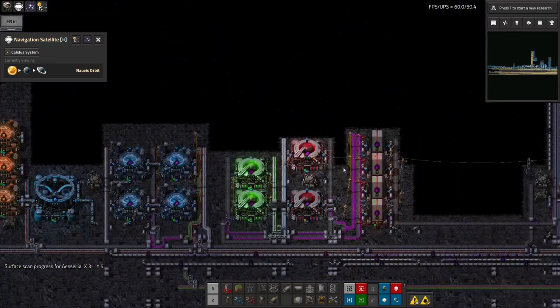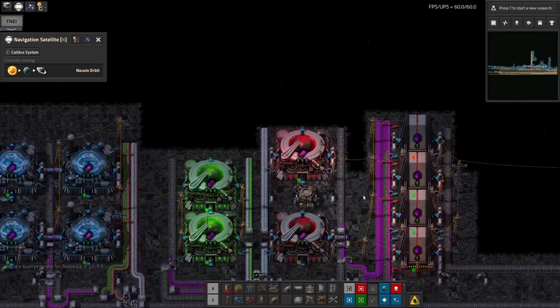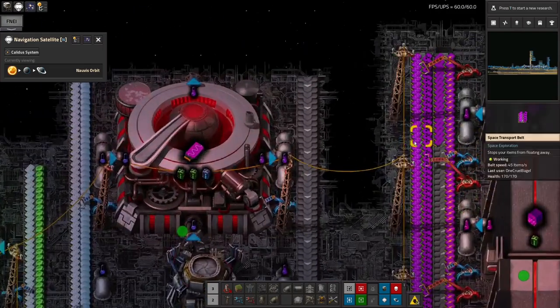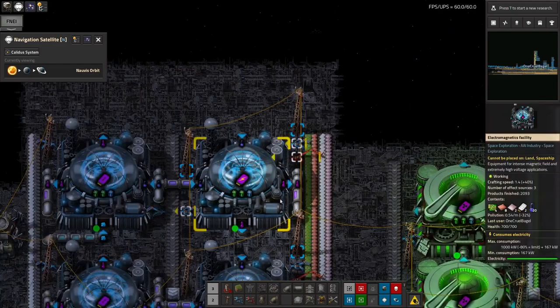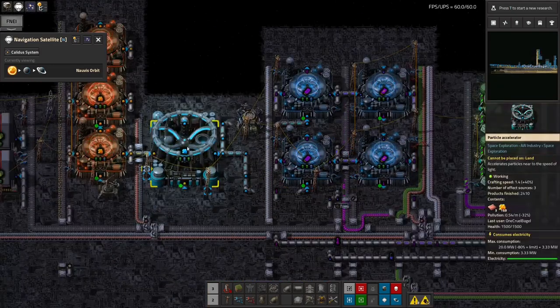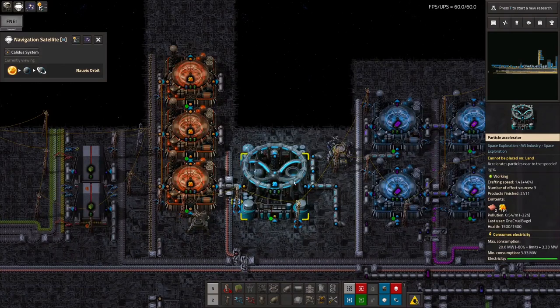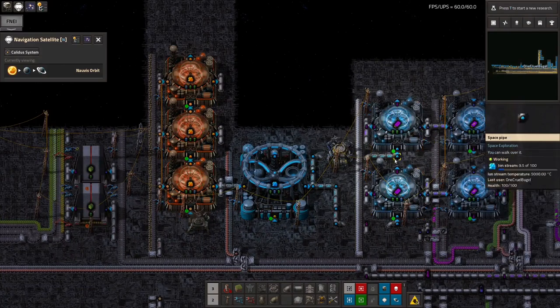The next step might be to go in and make this system faster, perhaps by putting in more of — of course, it's these ones. These are the ones that require the particle accelerator, which is the thing that uses enormous quantities of power. Three of these, one of these, and two of these is the right ratio.